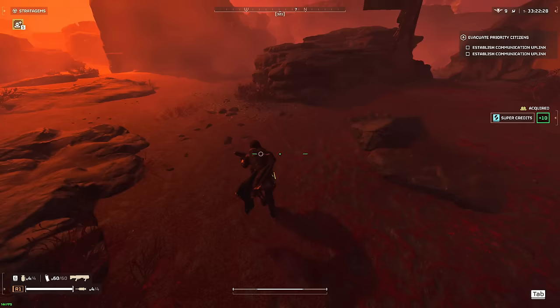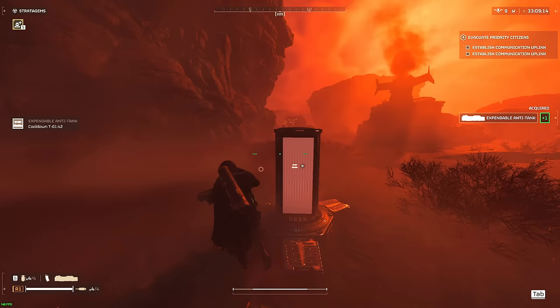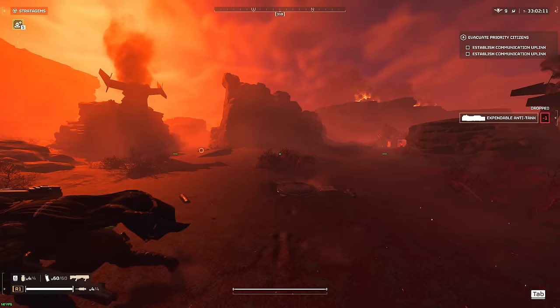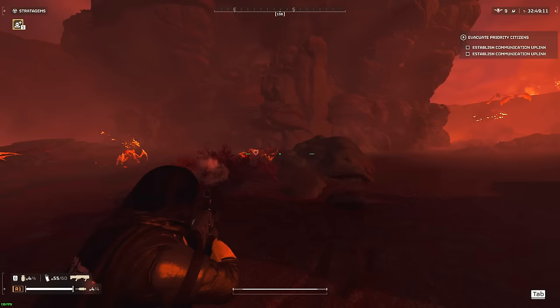We got the Shrieker's Nest. Deploying support weapon. I actually did not know it took more than one shot — how many shots does it take? Two shots each — I thought it was one shot each. Okay, so I'm going to try to take those Shrieker's Nests from afar, or else they're going to be giving me a lot of trouble. We'll see if we can pull it off or not.